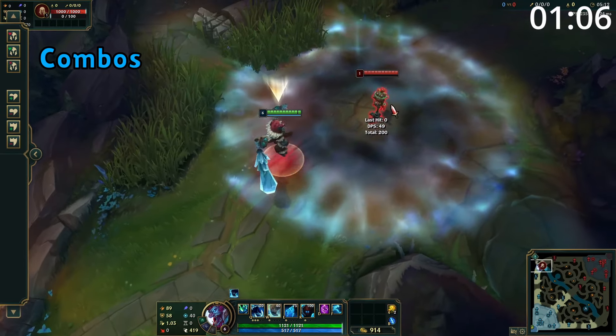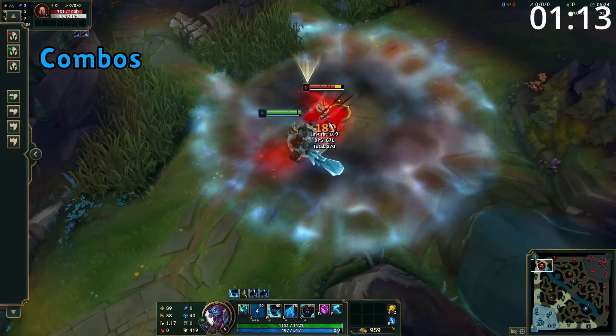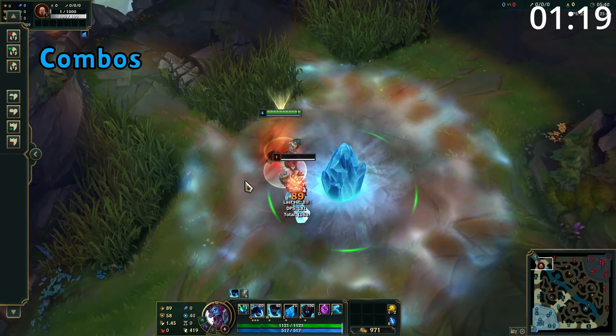For combos, to get onto your opponent, start with W into E and your ultimate. From here, auto attack into Q before spamming away with more auto attacks. And when already close to your opponent, start with W into an auto attack and Q before spamming away with more attacks. When they realize they can't simply stand and bang with a Trundle, use E to pull them back towards you.